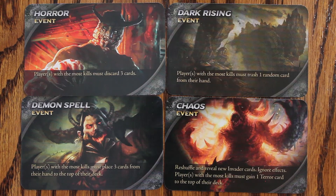Event cards are pretty self-explanatory. There's text along the bottom describing a negative effect that happens at the start of the next turn after they have been drawn.